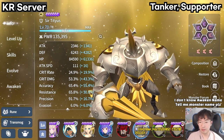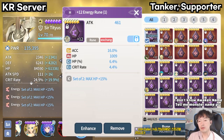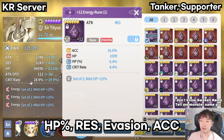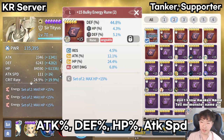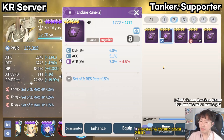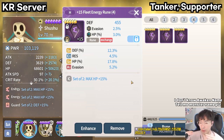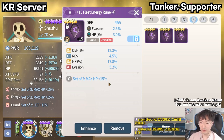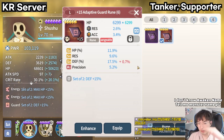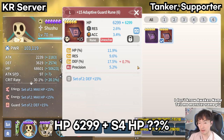Number one: tanker and supporter. Rune number 1's main option is flat attack, and defense does not appear as a sub-option. Therefore, HP%, resistance, evasion, and accuracy runes are the best for tanker or supporter. As the main option of rune 2, you can get attack%, defense%, HP%, and attack speed. Flat attack, defense, and HP are also there, but I don't recommend them as main options. Since the basic stats of Net3 and Net4 are low, flat stat efficiency is not bad, but everyone will use Net5 eventually. There are ways to increase one stat extremely, such as an energy rune with S4 HP% on a flat HP main option, so keep that in mind.